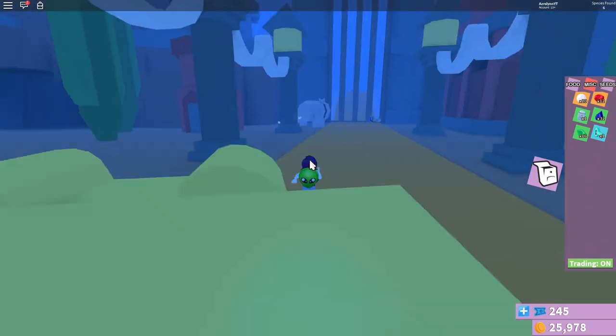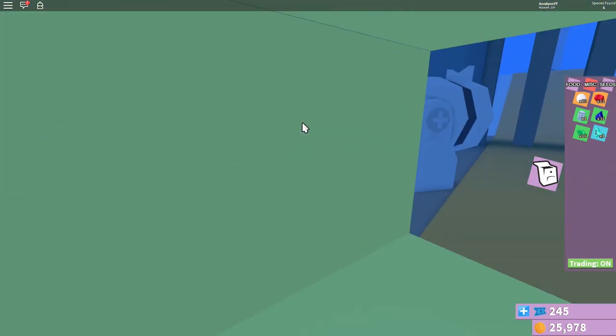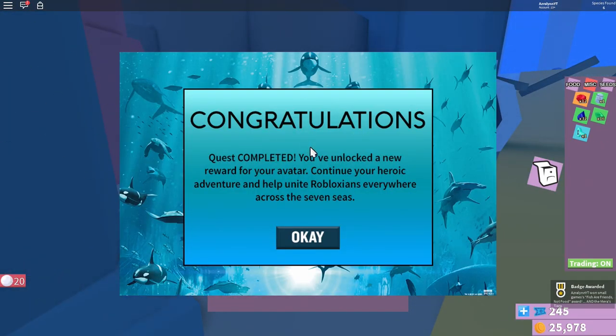Turning in the 20 pearls shoots the cannon and allows the fish to get back to safety, completing the second part of the Aquaman event. And now you've unlocked Mara's Tiara.